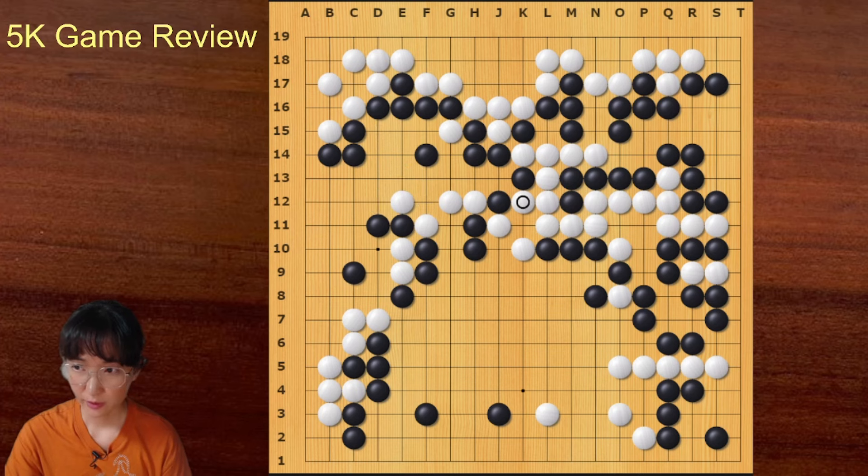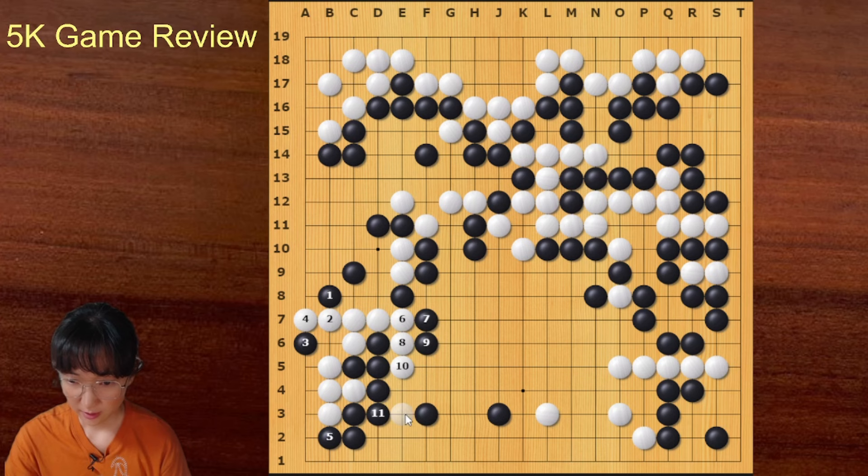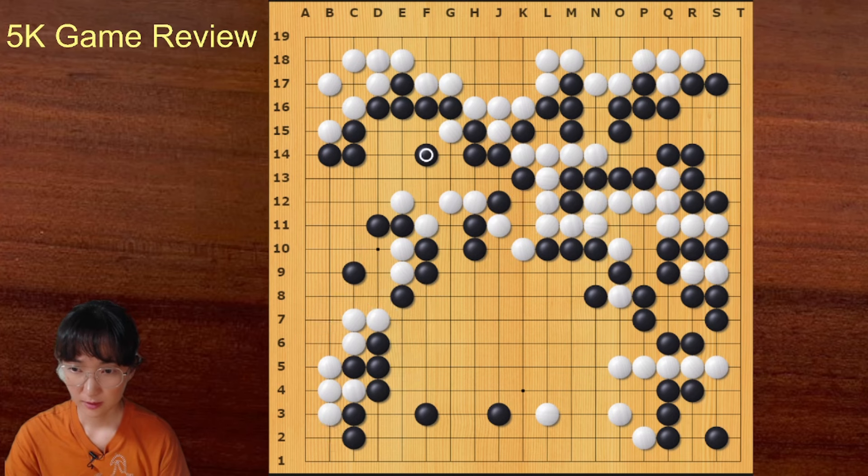With this move, black could have gone here. I think this is dead — black can capture this group. Black can just keep blocking, and then white has no way out. This is dead. But black exchanged and reinforced here, which was not necessary.